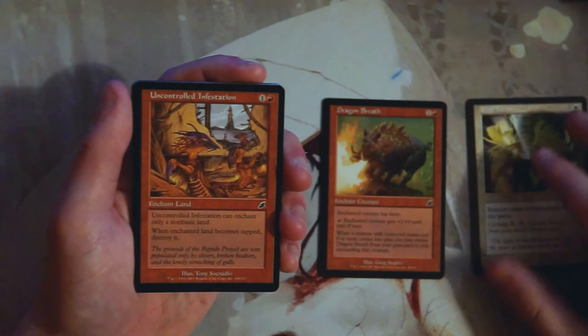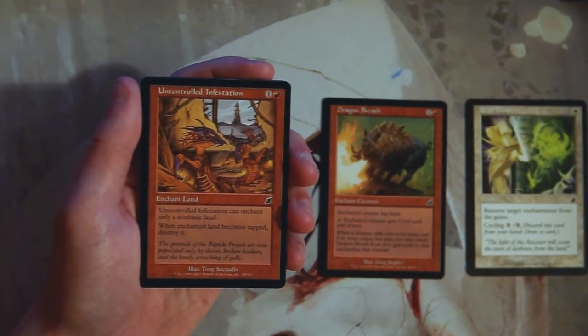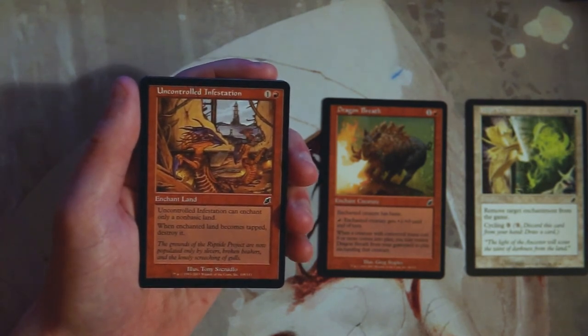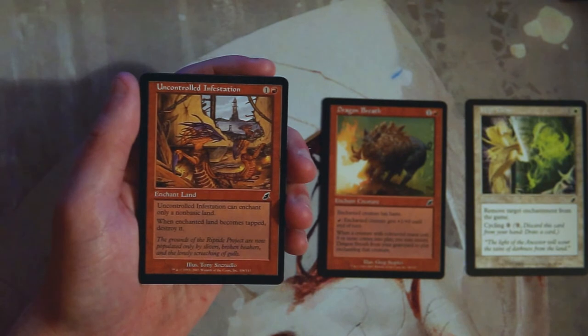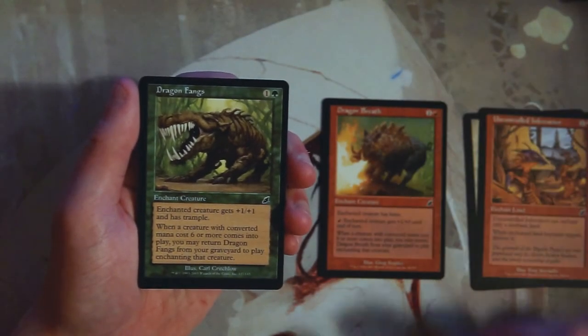Uncontrolled Infestation is one and a red for an enchant land. It can only enchant a non-basic land, and when the land becomes tapped, you destroy it. Pretty straightforward land destruction in a roundabout way. I don't like it at all — definitely not a card I would play. Not really much to say about that.